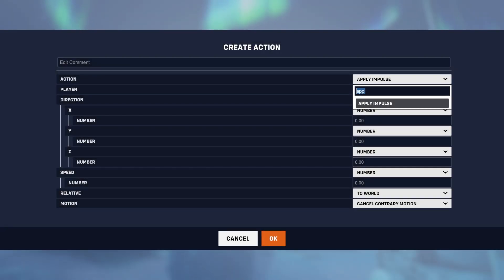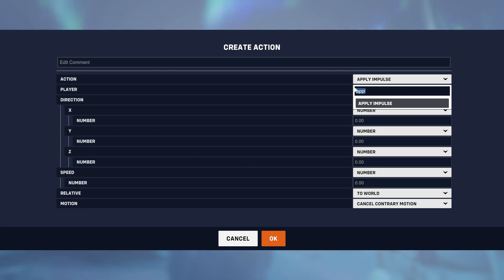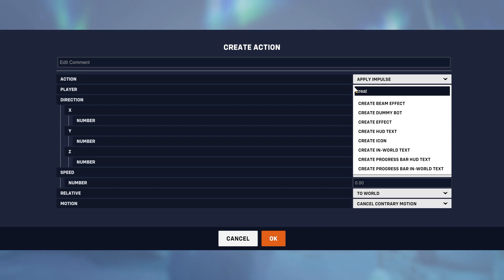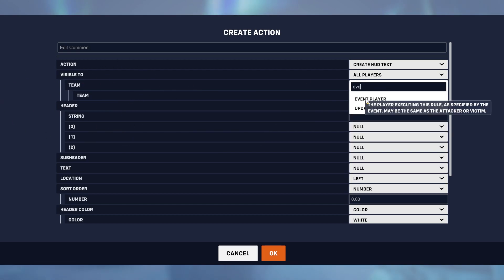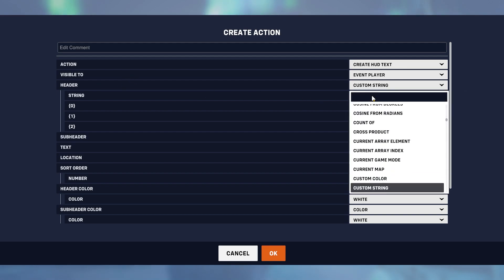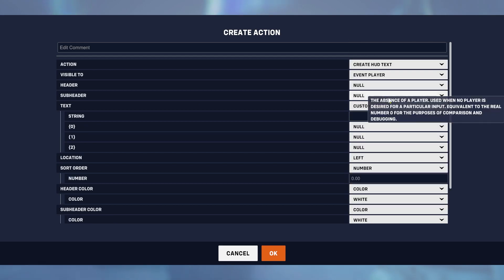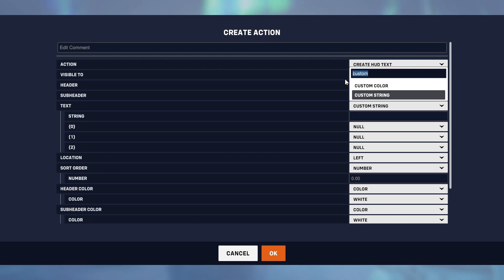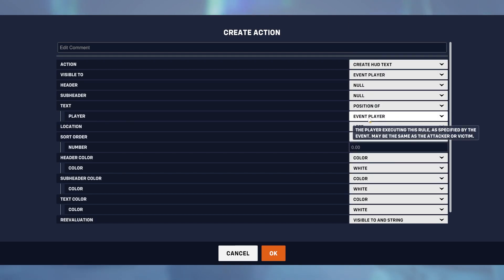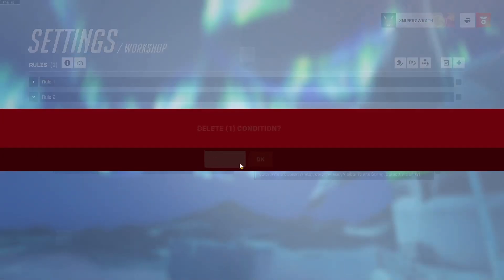Now I'm going to talk about vectors. If you're ever really dealing with specific vectors, you're probably going to want to create some HUD text. HUD text is just text that appears on your screen. You're probably going to only want it visible to you as the player, so use event player, and you don't want to use headers — use subheader or text. I'm just going to use text and say custom string, then whatever you type here is what's going to appear. You can also display values like position of event player, which will show you your coordinates, and I'll put it in the top right of my screen.